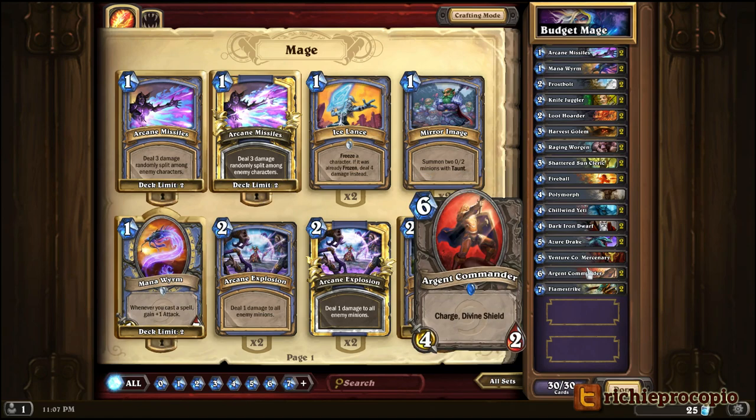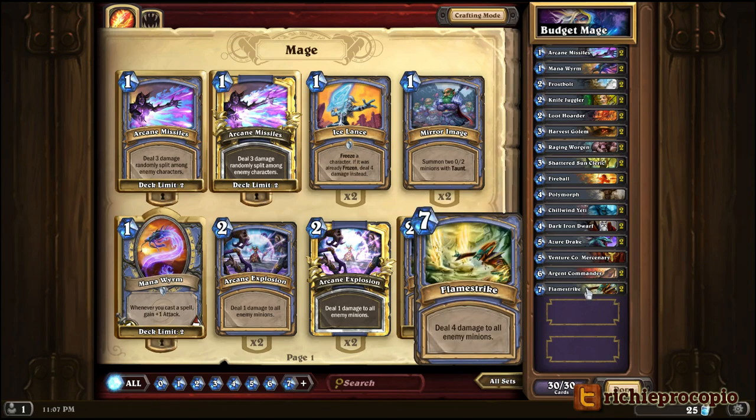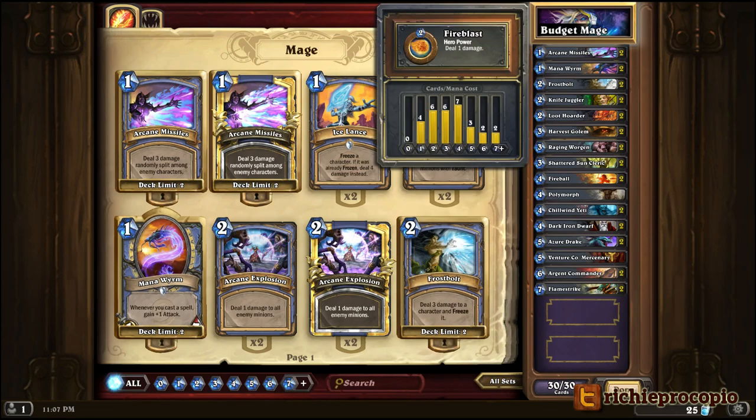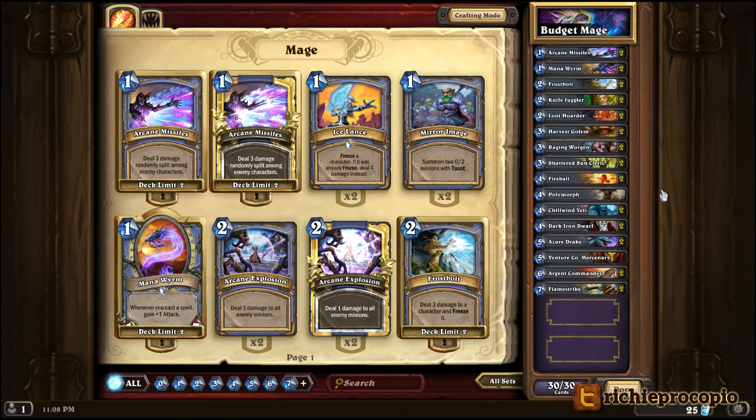Argent Commander is another big staple card — it's a rare, but people love playing these. They're a 4-2 that can immediately charge with Divine Shield, so most of the time you're taking out two creatures and having an immediate effect on the board. We're also putting two Flame Strikes in the deck for AOE board clearing — you want at least a two-for-one, maybe a three or four-for-one. This deck is built to dominate the board in the early game, use removal to get rid of creatures, constantly buff your own creatures, and keep control of the board.